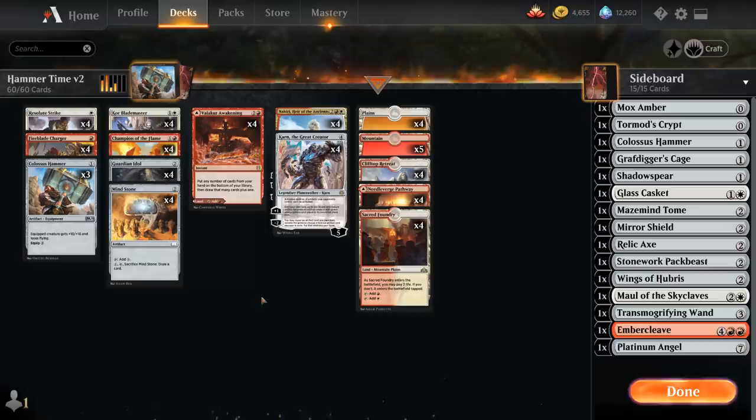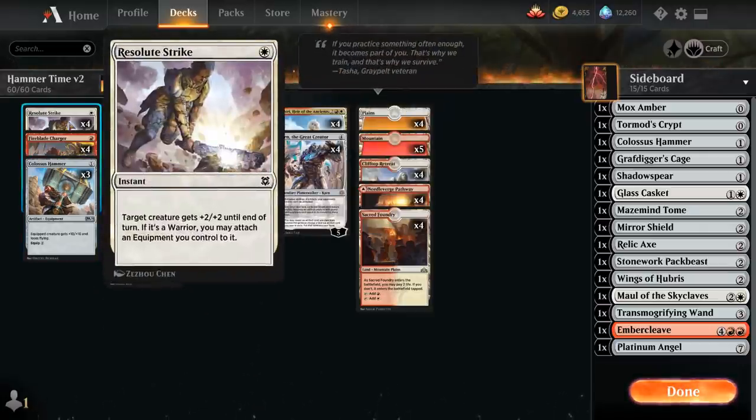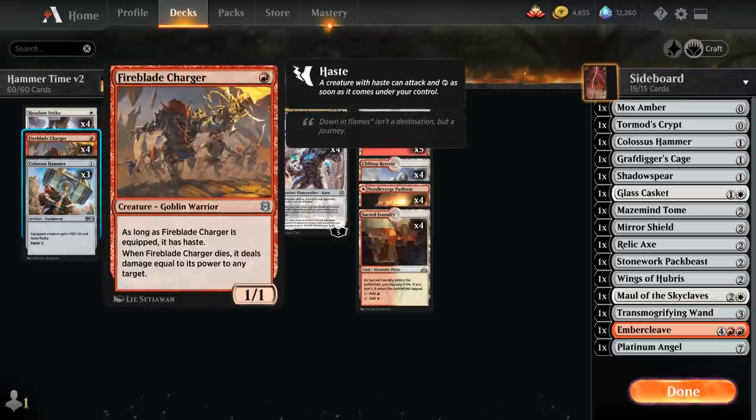At 1 mana we have 3 copies of Colossus Hammer, 4 copies of Resolute Strike, and 4 copies of Fireblade Charger as one of our warriors of choice — a 1-mana 1-1 Goblin Warrior. As long as the Charger is equipped it also has Haste, meaning we can play the Charger, equip it, and attack with it in the very same turn. Getting a single attack in with the Charger is sometimes enough to secure a win.